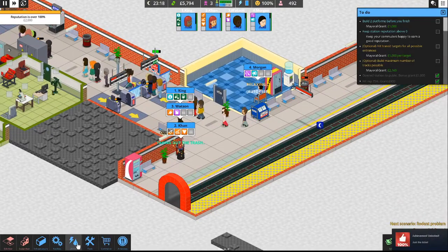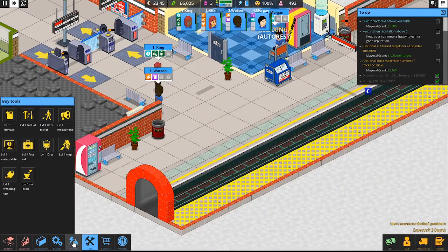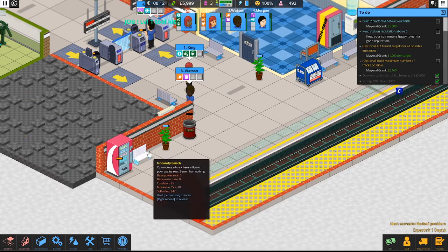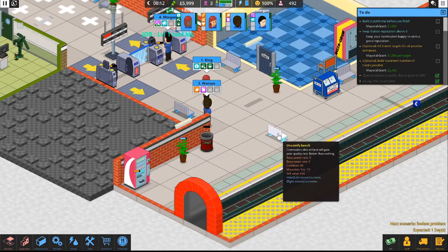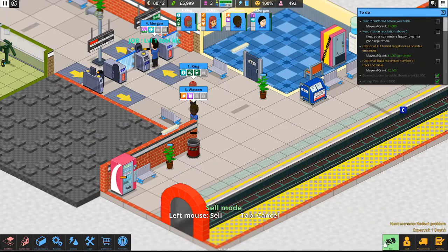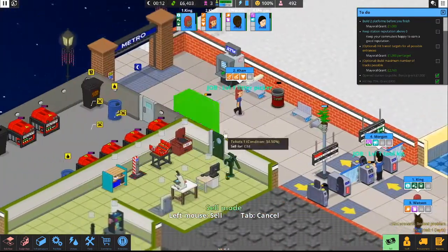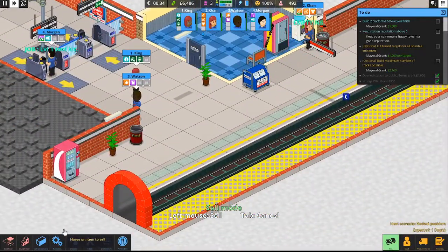Alright, so we're going to go ahead and switch out facilities — let's switch out the benches. We're going to pause for a second and start switching these out. I'm blind as a bat — down here in the bottom right there's a sell button. Let's start selling some of these benches off, getting a little bit of money for each — 46, 48. Let's sell all the old benches. I don't think we can sell the trash cans if they're full, so we'll let the game run while Khan gets out there and empties those trash cans for us.